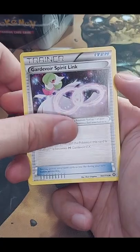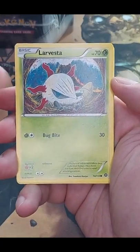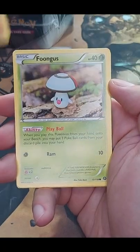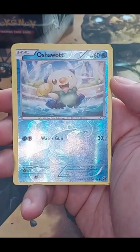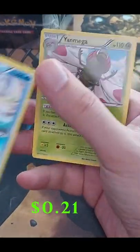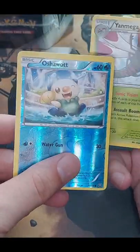Gardevoir Spirit Link, stage one Larvesta, Dano, Shellos, Manky, Furfrou reverse holo, Oshawott — and we have a Young Mega. But this Oshawott is actually cute and textured. It looks cute.